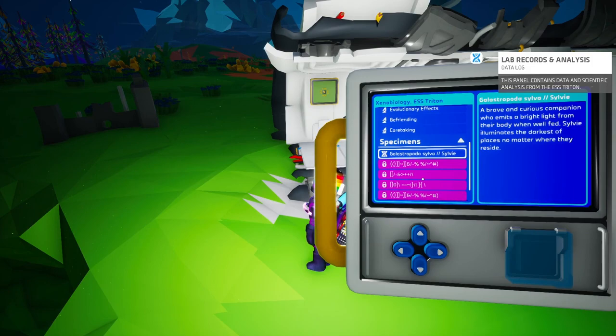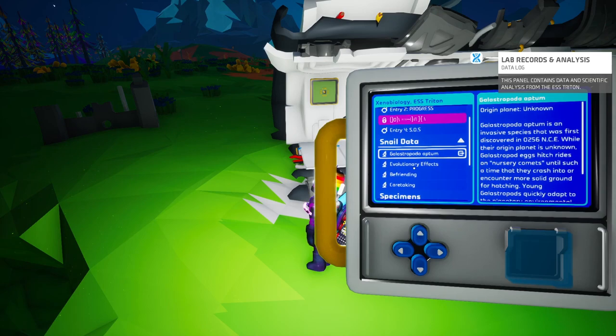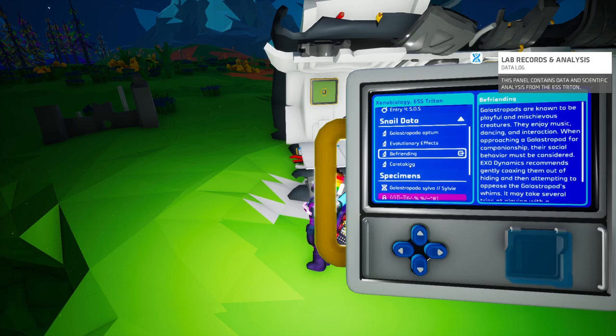There's actually quite a lot of stuff here. We've found this by researching it, I think - old shells anyway. Sylvie illuminates the darkest of places no matter where they reside. So if we get this as a pet it'll provide light to us, presumably. There's snail data, lots of information. In response to interaction and food given to them, Galastropods provide their protectors with temporary positive effects - buffs!